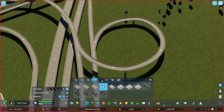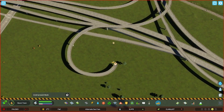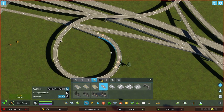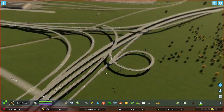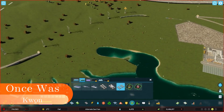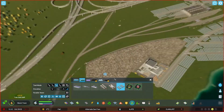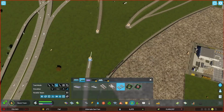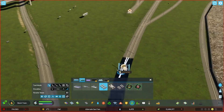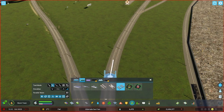Early game you just kind of follow a formula of building what you can to get the city going, but later on you get a lot more freedom to city-paint, as I call it. I really love that loop - I know there's probably better ways to build it, but I still think it turned out good because I did it without Move It, without Node Controller, without Network Anarchy. It all turned out really nice. I give you a pretty good overview at the end of the episode.